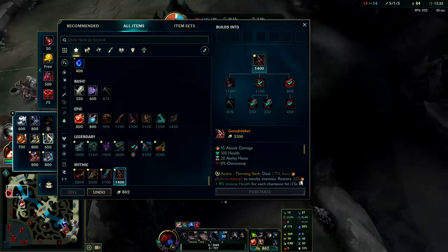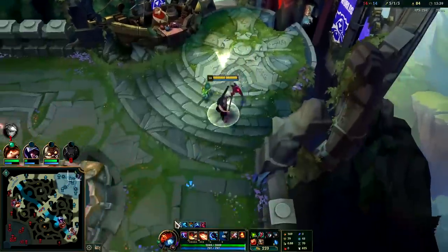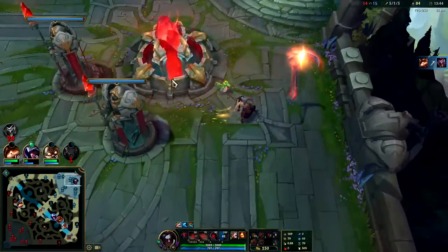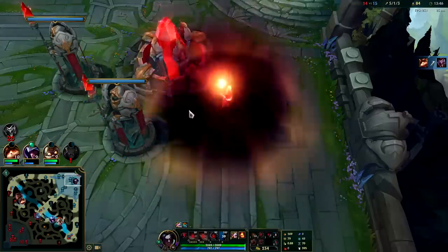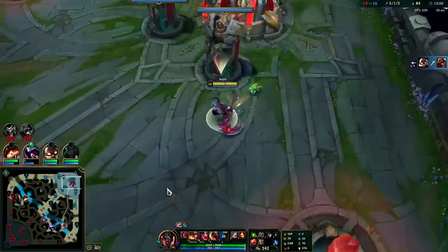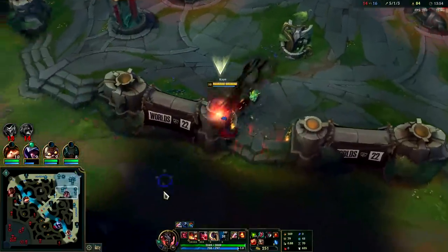Against their team I think Lucids are fine versus them, even on Red Kayn since we have green jungle smite. Usually you want to pop your passive right when you're between the base turret and the nexus — you can push your movement speed from the transformation farther across the map. It's kind of like a ghosted gank if you will.